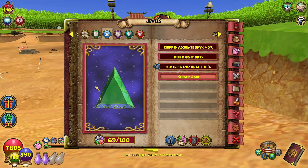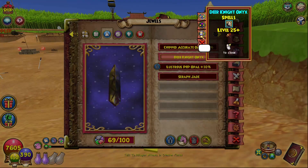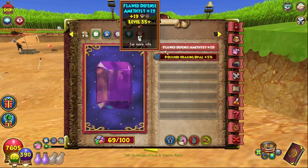And for Jewels, we didn't get too many Jewels on my Myth. We got the Chipped Acura Onyx, the Deer Knight Rises Onyx — which gives a Deer Knight card — the Seraph Jade — which gives a Seraph card — and the Flawed Defense Amethyst.